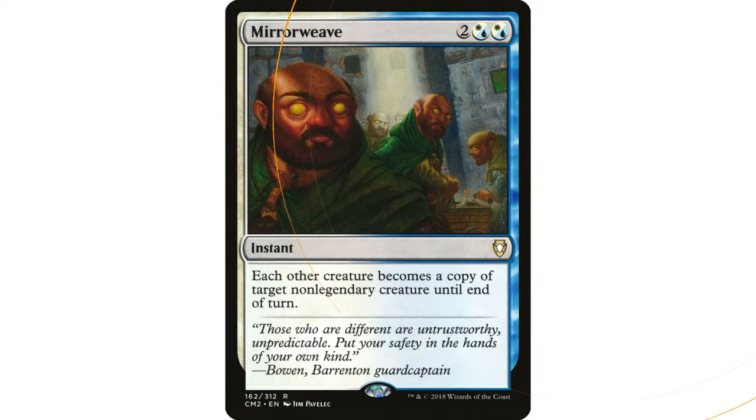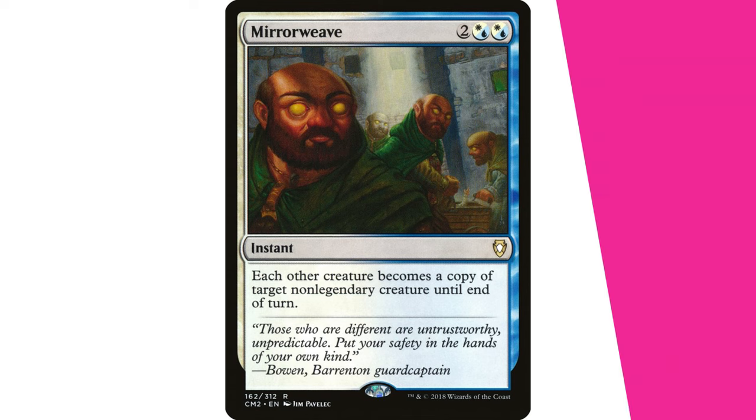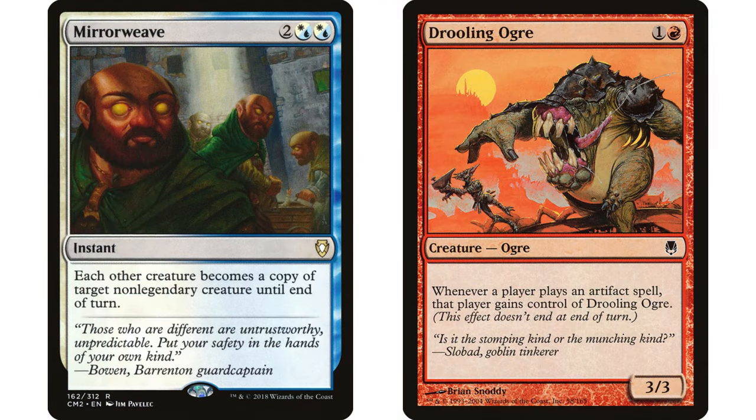Mirror Weave is another very combo-friendly card with a lot of different ways to use it. It's two and two white-blue mana, an instant — each other creature becomes a copy of target non-legendary creature until end of turn. You could throw this in your Commander deck and see what happens even with no combos.